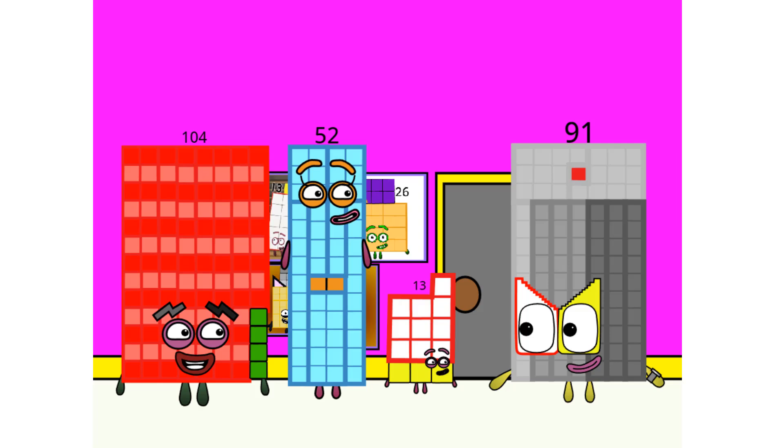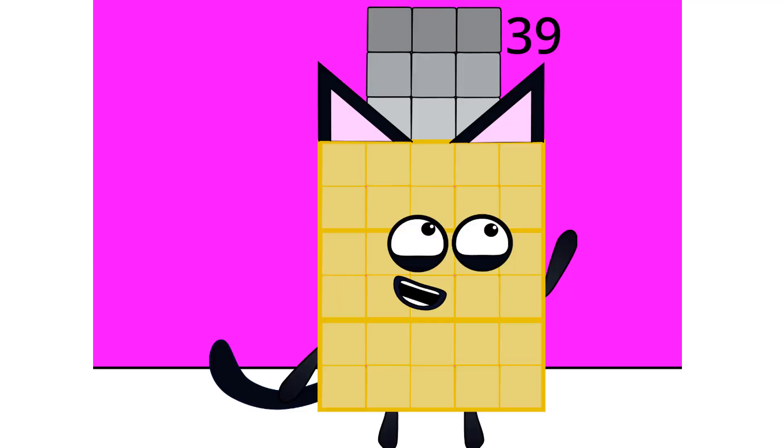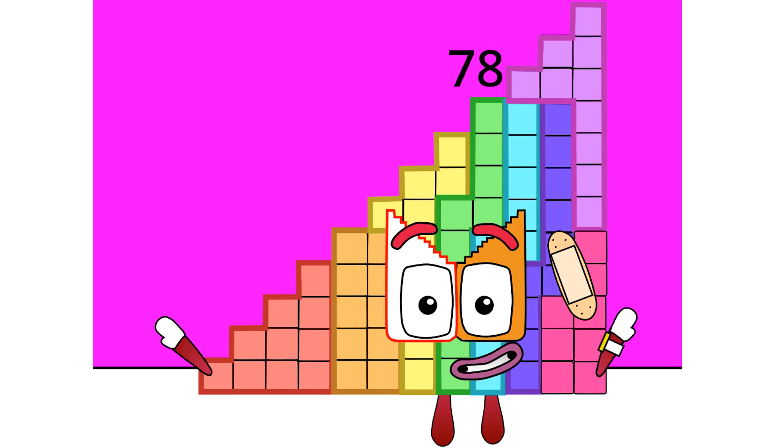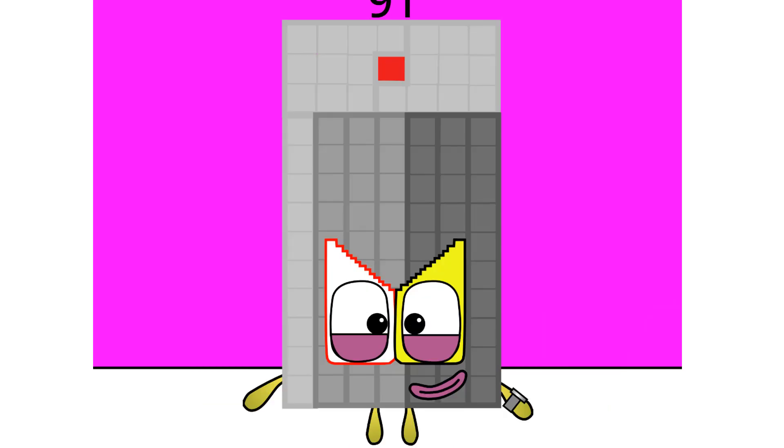This is unlucky hotspot. 10 and 3: 13. 2 tens and 2 threes: 26. 3 tens and 3 threes make 39. Well, that's the end of this episode. I'll be back soon. 4 tens and 12: 52. 7 tens and 8 is 78. 91 — it's a good thing that my luck is back to normal from saying my name.